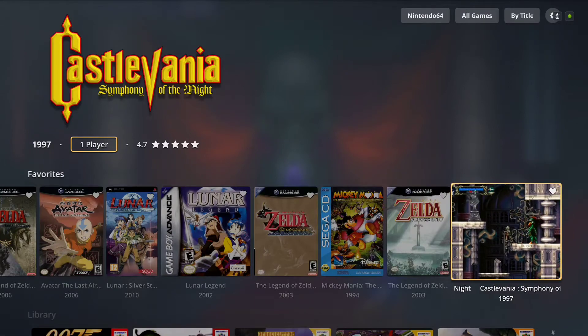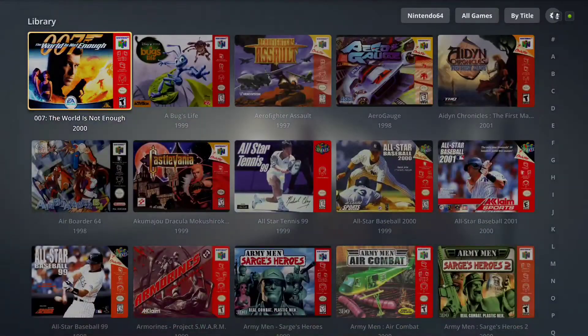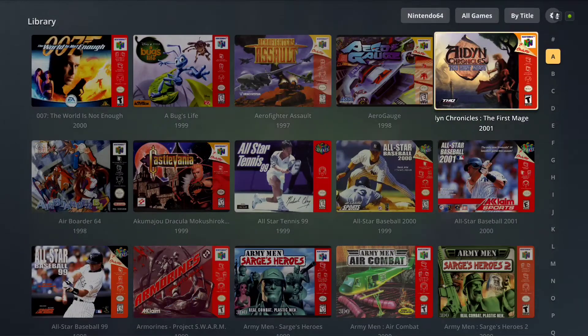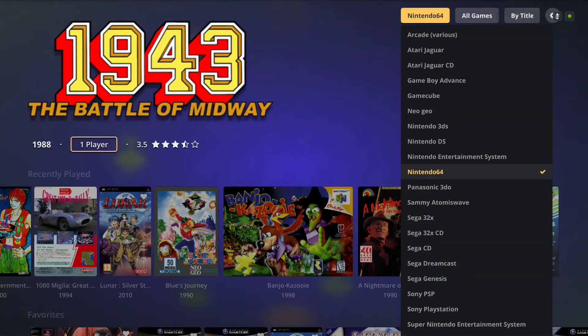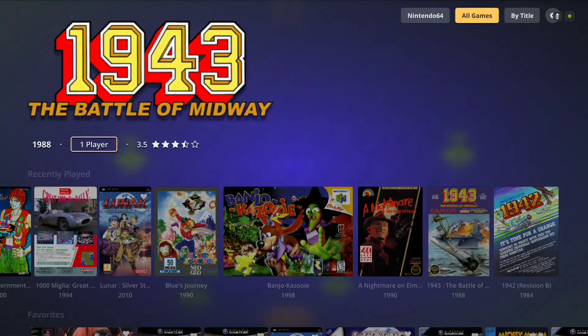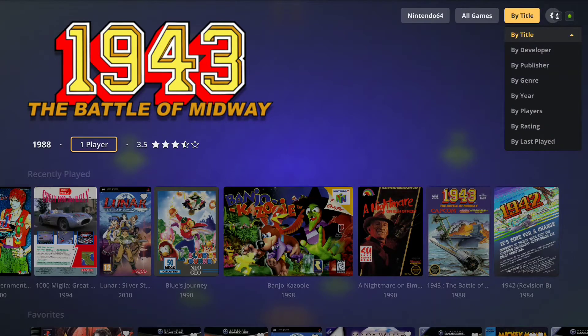When you scroll down, you'll be brought to your library for each system selected. Here I'm in the N64 selection. You can go right up to the top of the screen and you're quickly brought to a drop-down of all your available systems, which you can access pretty quickly. You can also break the games down by favorite, title, developer, publisher, and more.